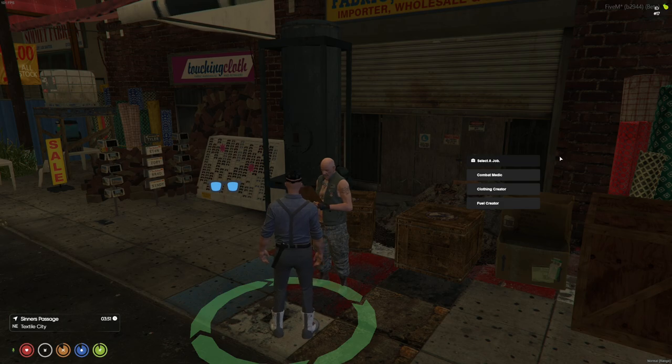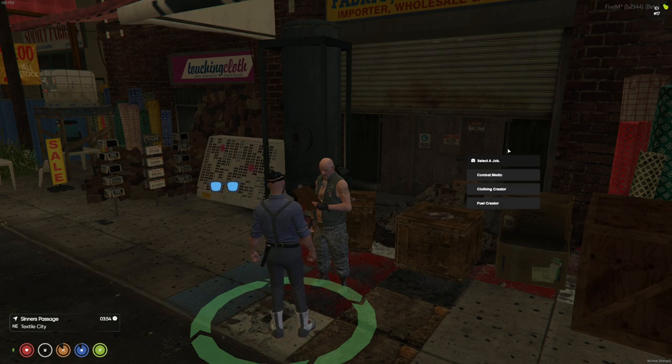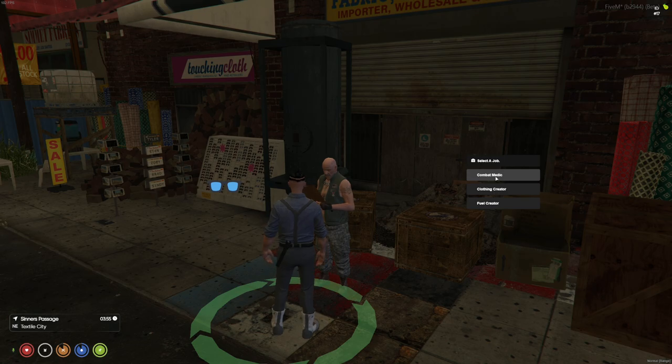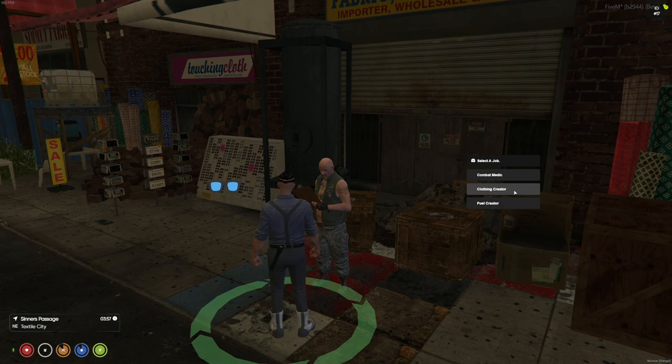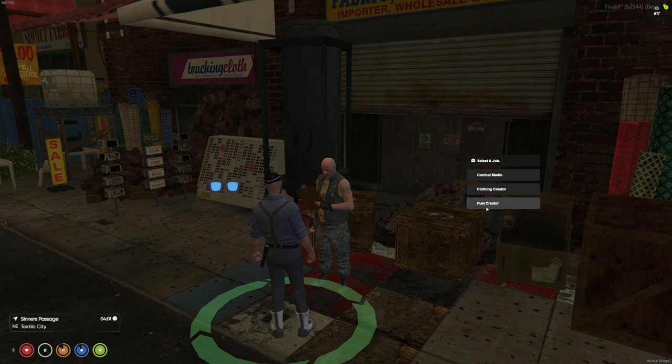This NPC has jobs available. Combat medic is the default job for everybody — you'll be able to diagnose other survivors and apply medical items to help people out. It's a great role in a group, especially with appropriate medical tools. There's also a clothing creator, which creates default clothing for NPC civilians, and a fuel creator, which supplies the safe zones with fuel — not to be confused with your own fuel needs.